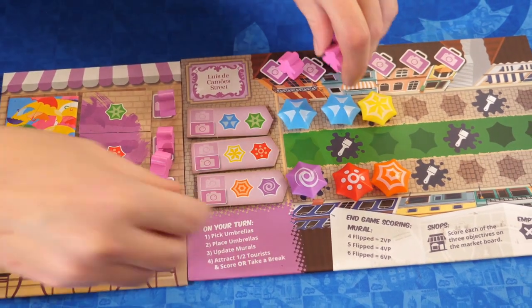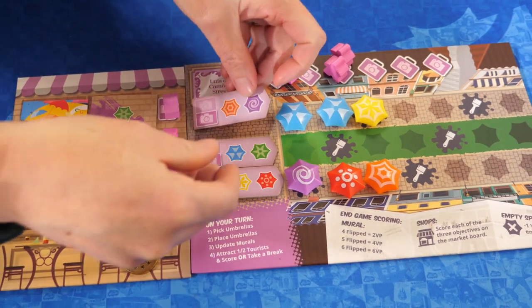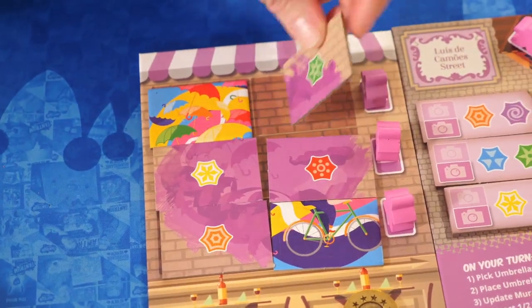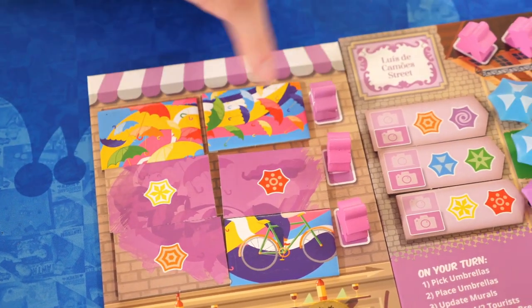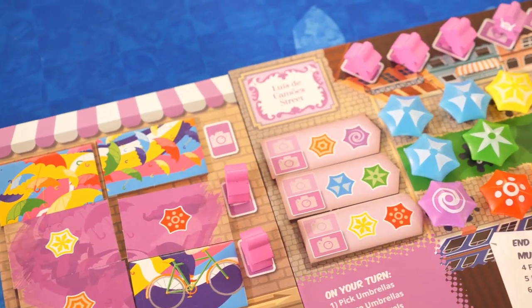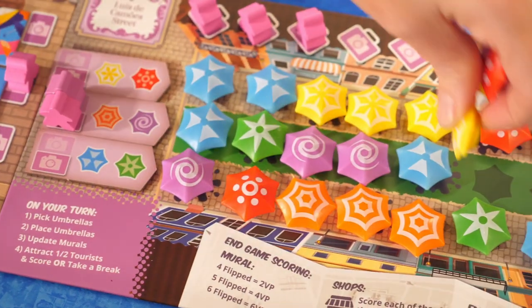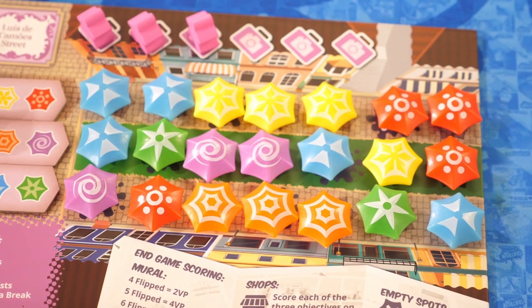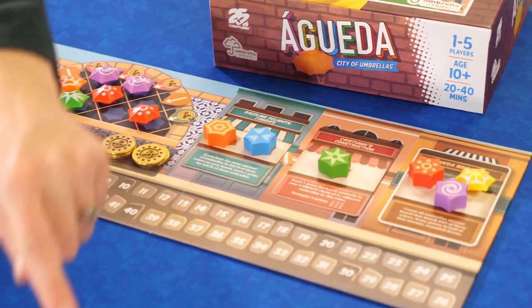Or they must rest — pick up all of their meeples and rotate all three scoring tiles. Once both tiles in a row are revealed, the meeple is unlocked and able to score umbrellas. Play continues until one player has filled all of the umbrella spaces. Then points are tallied for the end game goals and the player with the most points wins.